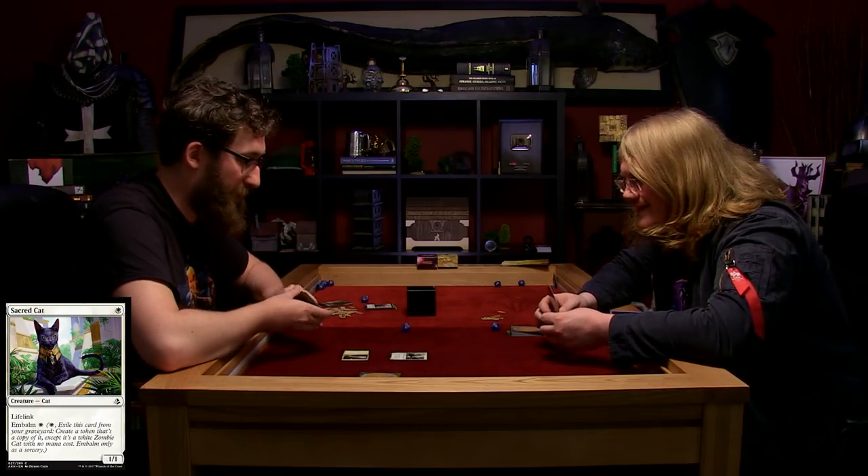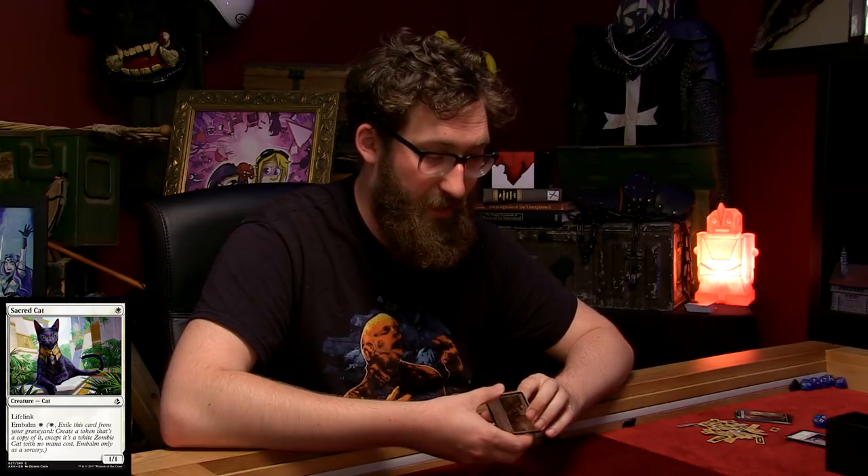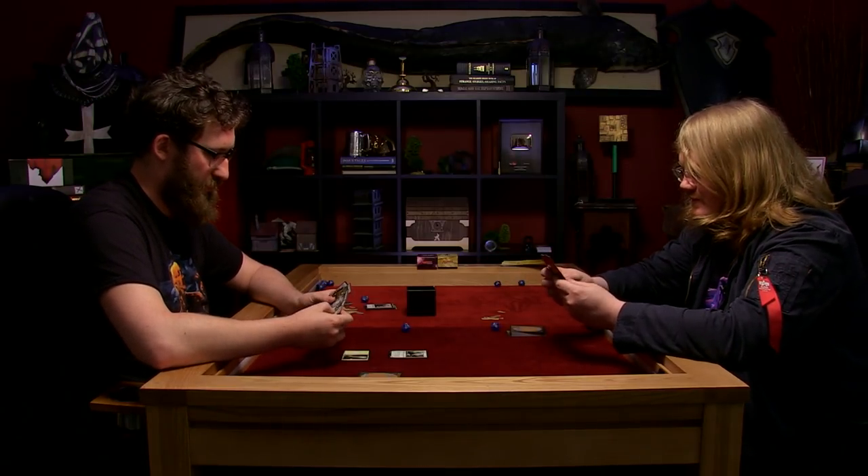It's a 1-1 with lifelink. It also has embalm. So when it's dead, I can play it from my graveyard to create a token copy of the creature. And it's then a zombie. That's really cute as well. A zombie cat. Well, I've got a nastier one. And so that is the end of my turn.